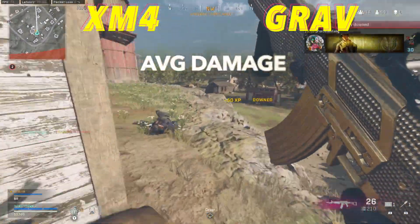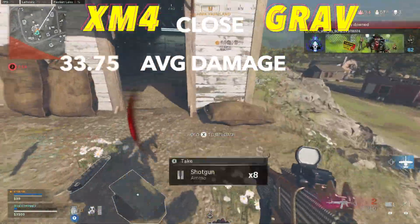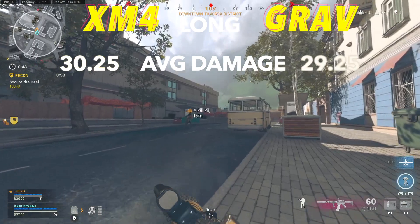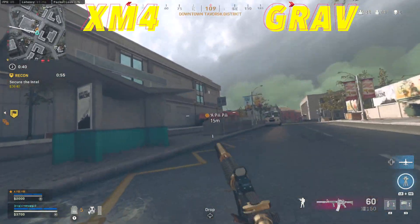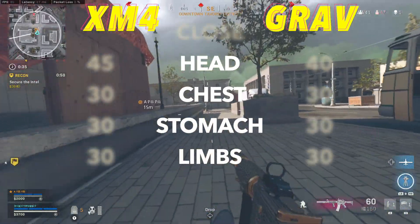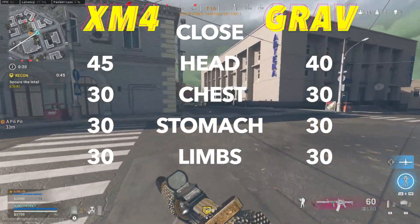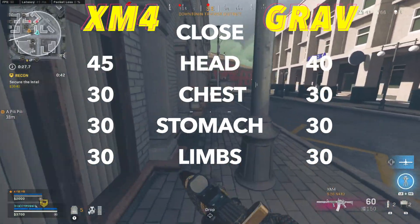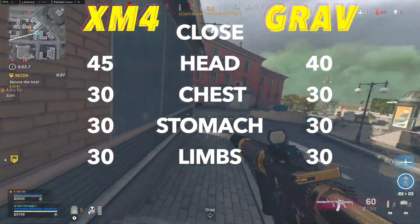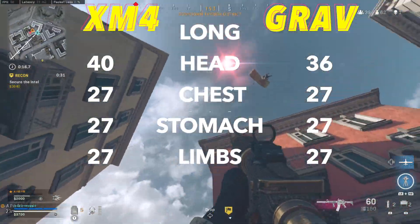Now let's see how much damage they're going to do. The XM4 will be slightly better at close-range damage with 33.75 compared to 32.5, and this advantage gets even smaller at long-range with a 30.25 to 29.25 advantage. Looking at a full damage breakdown across head, chest, stomach, and limb damage, these weapons have almost identical — actually identical — damage profiles from chest to limbs, with no damage drop-off all the way through. The best weapons in Warzone generally have equal chest and stomach shot damage, giving a big target area for optimal TTK, and the limb damage is a nice bonus for both.